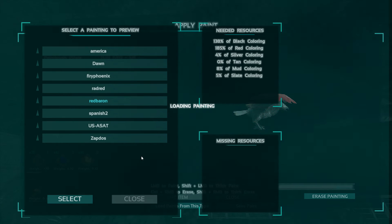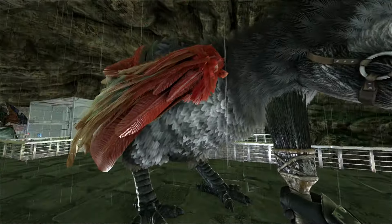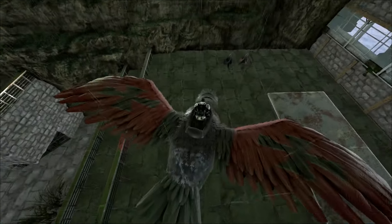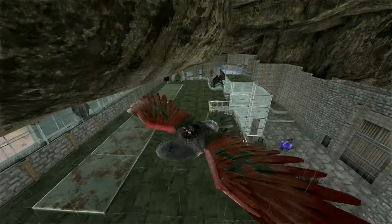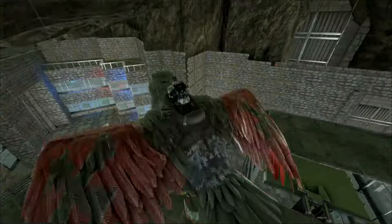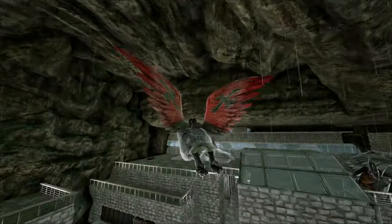Red Baron — show us the red baron. So we've got kind of a white-gray thing going on, and then the wings are the main thing. Oh yeah, we've got the crosses on the wings. That is pretty cool. I kind of like it. Red is a nice color for combat things. It's alright.